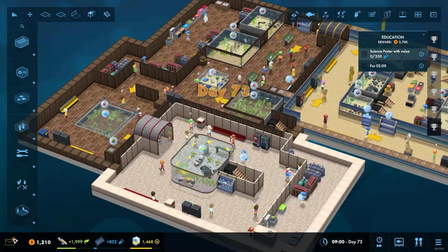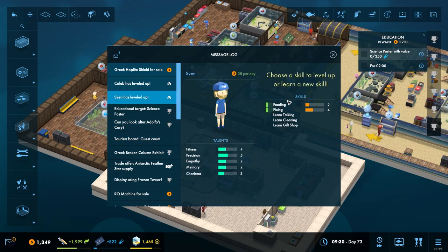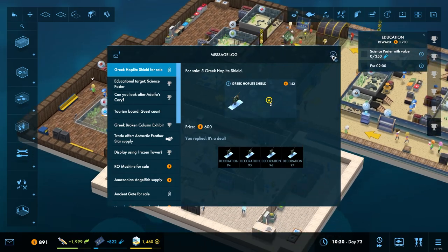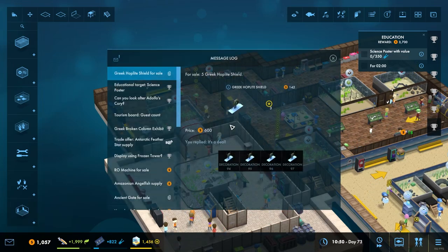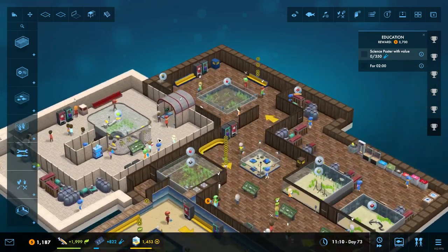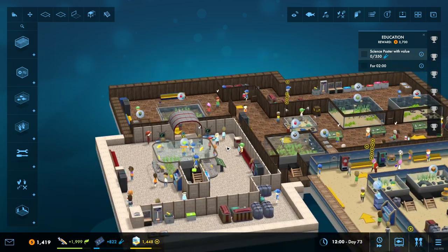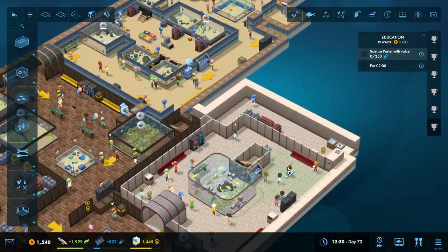We're on day 73 - I didn't notice how far we'd gone. Right, all the cichlids have grown. Sven has levelled up - obviously feeding level 7 for feeding. Greek hoplite shield - that's kind of cool, I'll take those. Have them on the way in. It's annoying they don't go into your inventory, it's annoying that they stay within your messages. Put them everywhere in here.